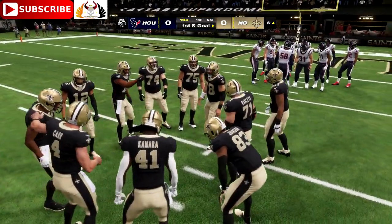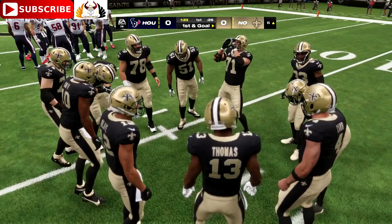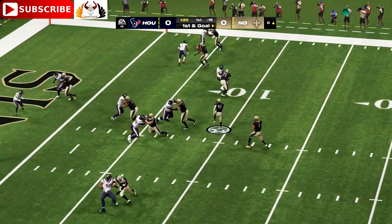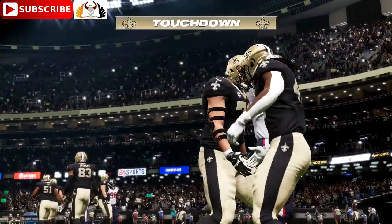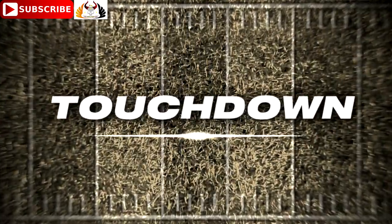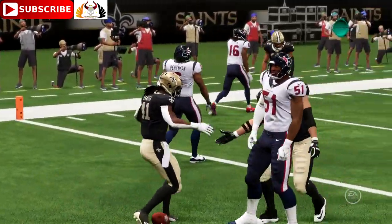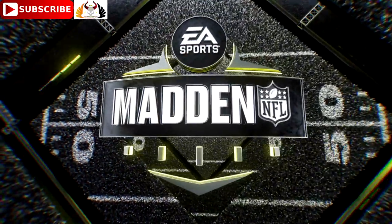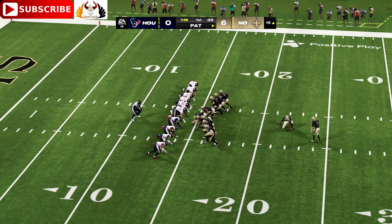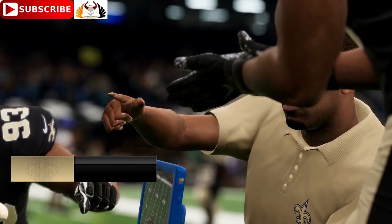That was a unit that understood exactly where the first down marker was, handed it to their guy, and he got there. A terrific opening drive has them knocking on the door, first and goal. Kamara takes it into the end zone for the Saints' touchdown — Alvin Kamara, a six-yard touchdown run. The Saints claim the early lead. That caps off a balanced opening drive — they work the rushing game and the aerial attack and end it with a touchdown. Lutz with the extra point, and that makes the score seven-nothing. An 11-play drive, and the capper came from Alvin Kamara.